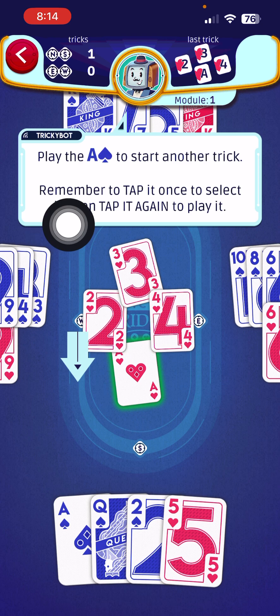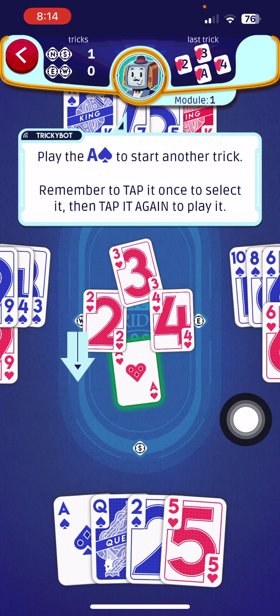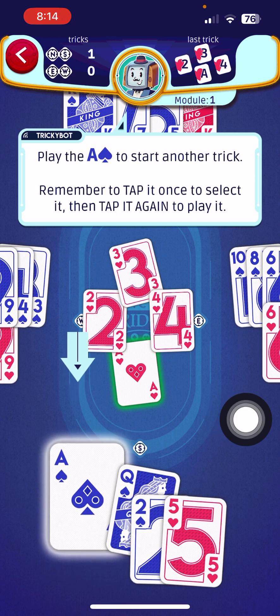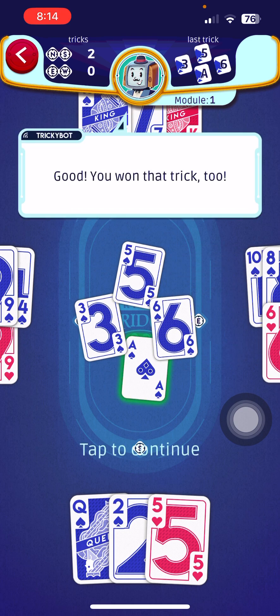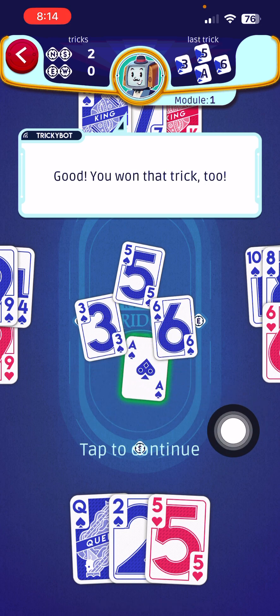Now they're telling us to play the ace of spades to start another trick. Remember: tap it once to select it, then tap it again to play it. I'll tap it once, then tap it twice — and we won that trick too, again with the highest card.